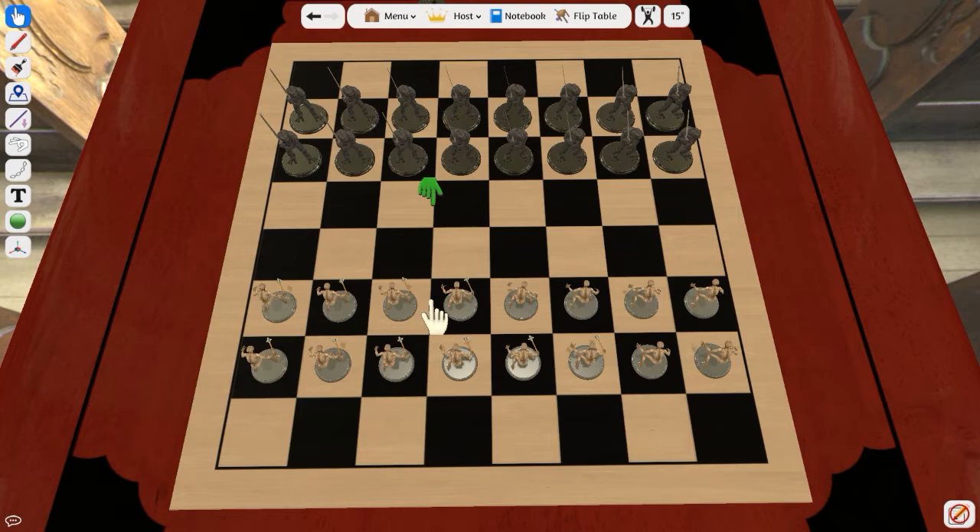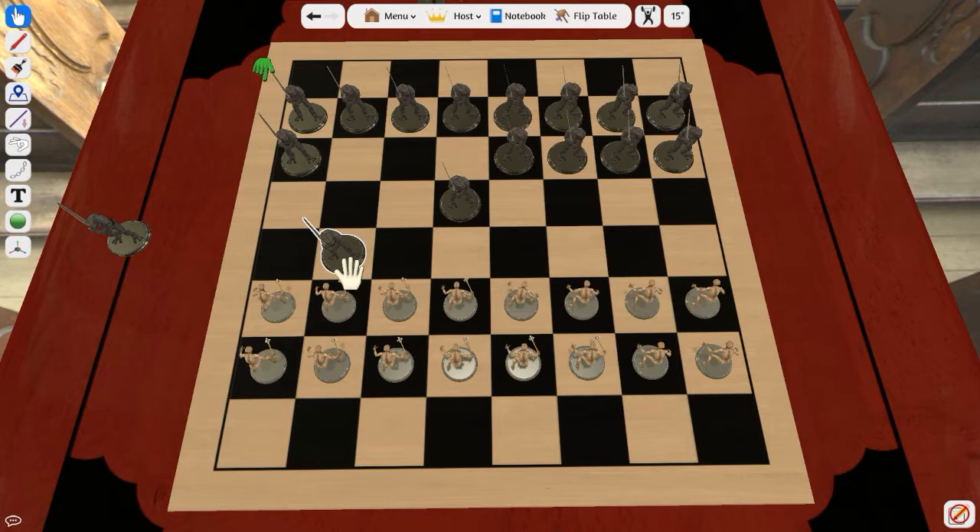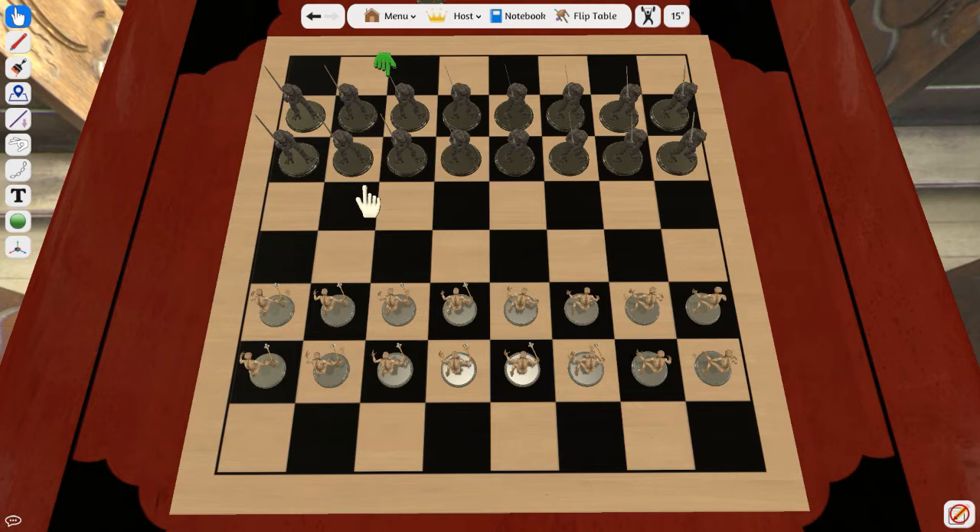There is double jumping, and you must take the jump that offers you the most pieces. If two options are equal, you can choose. As you're jumping — let's say your guy is here and mine is here — before I go on to jump the next guy, I take him off the board. As a king you could jump and then jump back through a space, so you pull pieces off as you go to allow travel back through that area.